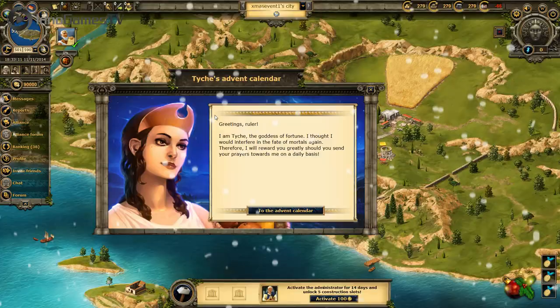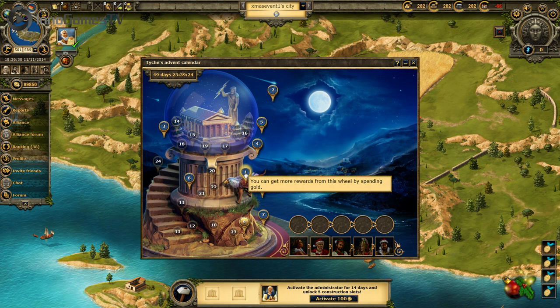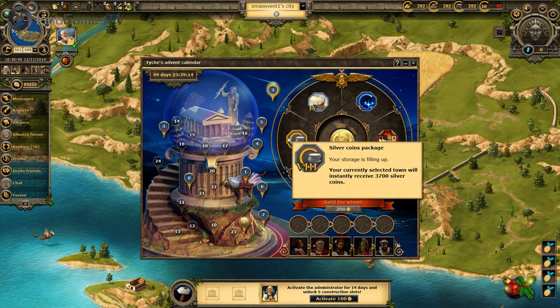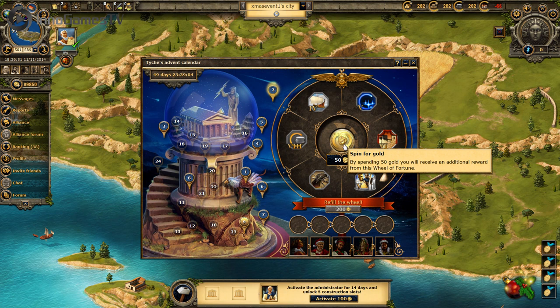Taiki, the goddess of fortune, will make an appearance again, just like last year. She will be rewarding every day you worship her during the festive season. In the context of the game, this means there will be an advent calendar with 24 different surprises. Each day you will be able to open a wheel of fortune tailored for that specific day. It will contain six different rewards and you will be eligible to spin the wheel for free one time per day. By doing so, you will receive a random reward, which you can either use directly, store in your inventory, or leave in the wheel.